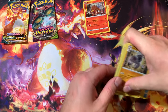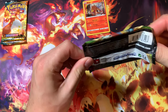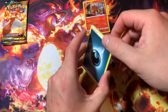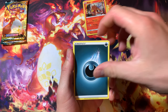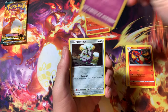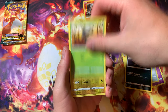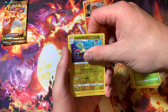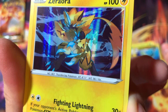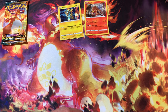Now onto our Vivid Voltage pack, let's see what we can pull here. Let's see what it is — hopefully we get something good in the Darkness of Blaze too as well. Got a dark energy, Swellow, league staff, Charmeleon — that's always a good card to pull. Got a Ferroseed, Joltik, Sandile, and an electric energy. For rare we got Zapdos hollow right here — that's pretty good, pretty well done.